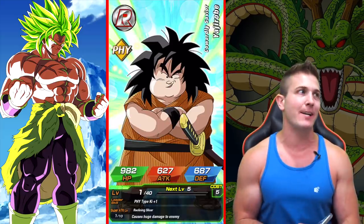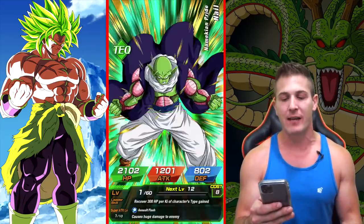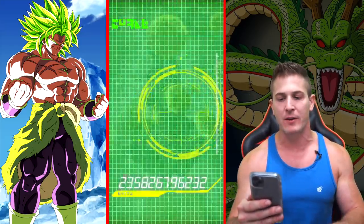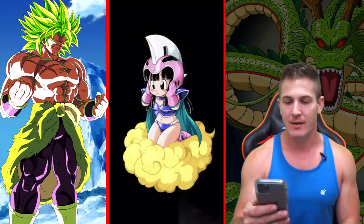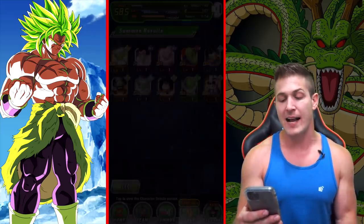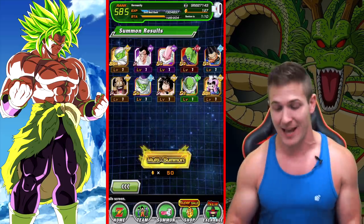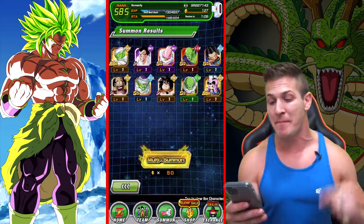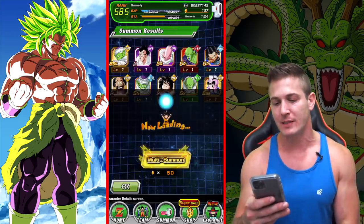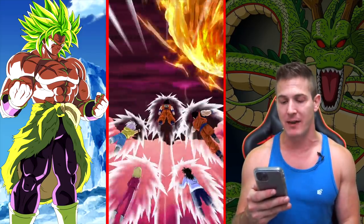Maybe the trick is you just showcase the unit in the beginning of the video and then the Dokkan gods are like, 'Okay, thank you for showing the unit — we'll let you have him now.' I'll take a Chi Chi — it's actually a unit that I need dupes of, so I am more than happy with that. This was a sick multi — Fizz Piccolo as the number one unit. Oh, that makes me so pumped. I'm going to be grinding out those medals later.